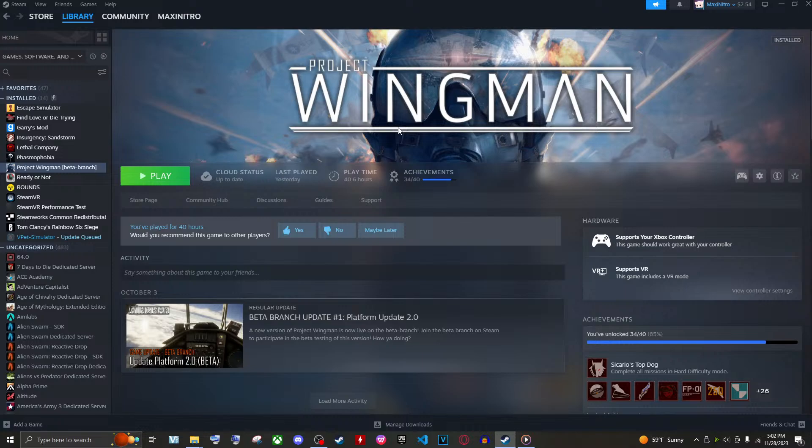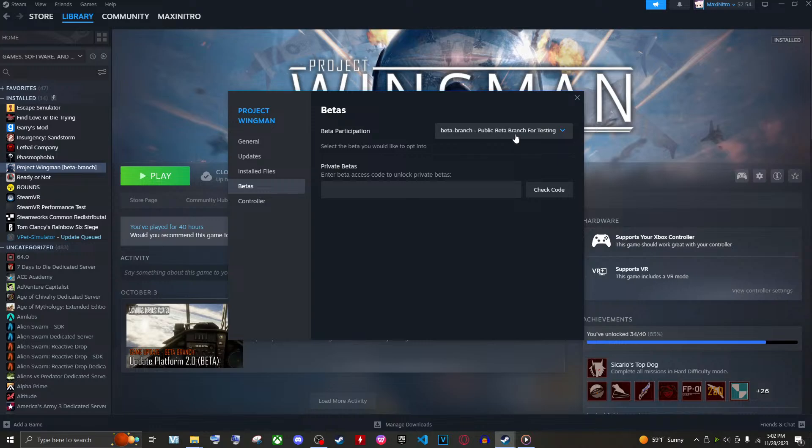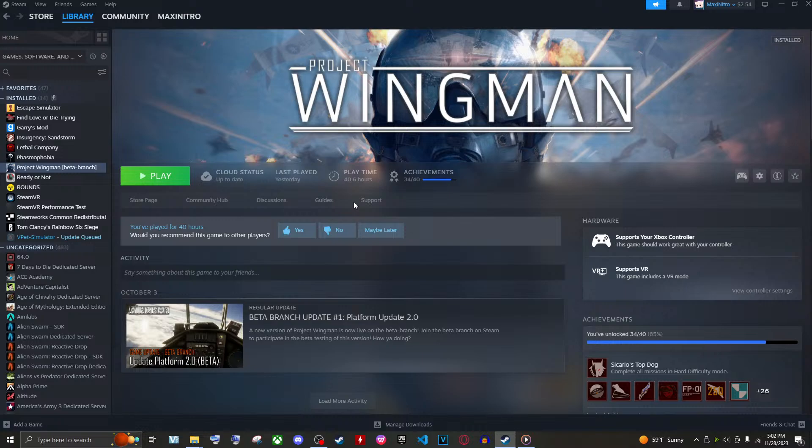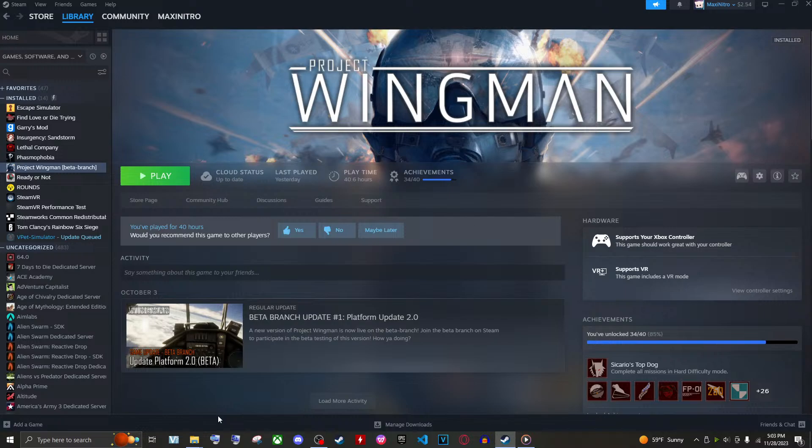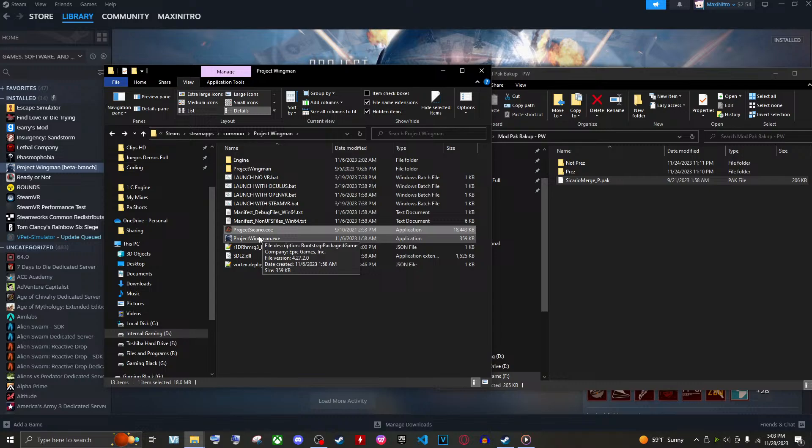The way to make mods work or change mods in the 2.0 version of the game is by not even using the 2.0 version. You have to go to Properties, go to Betas, select None to revert, change your mods, and then go back to the beta branch. You can do it all in one go — go to betas, select none, go back to the default version of the game, and then the Sicario merger should work just fine.